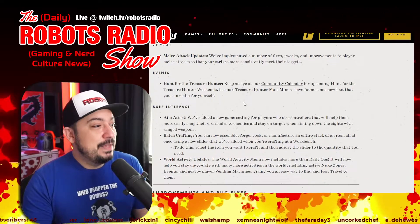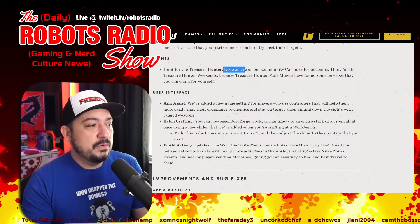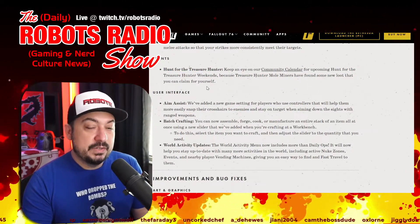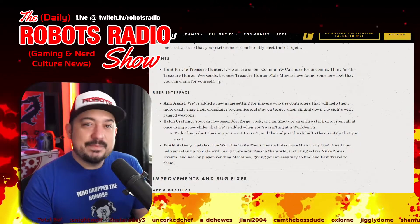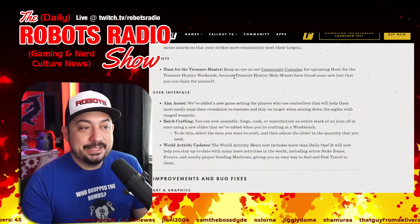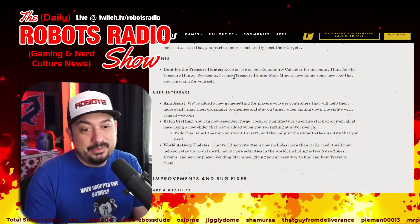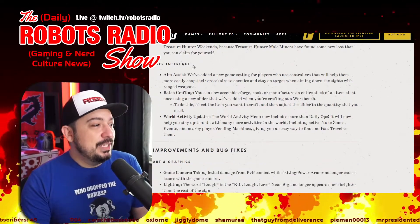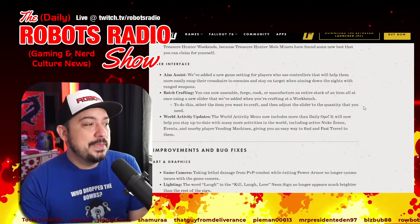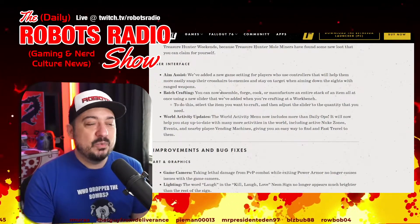Events: keep an eye on the community calendar for upcoming Hunt for the Treasure Hunter weekends, because treasure hunter mole miners have found some new loot. Aim assist: a new game setting for controller players has been added to help them snap their crosshairs to enemies and stay on target when aiming down sights with ranged weapons.